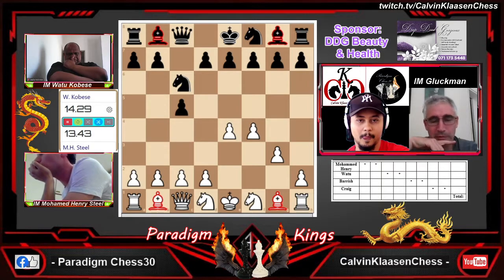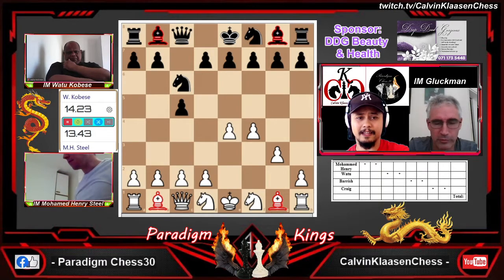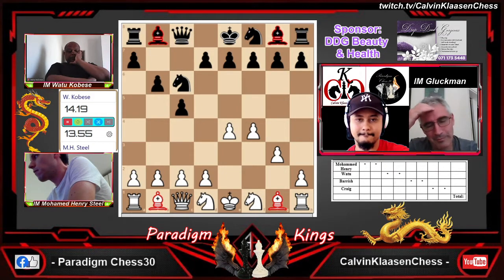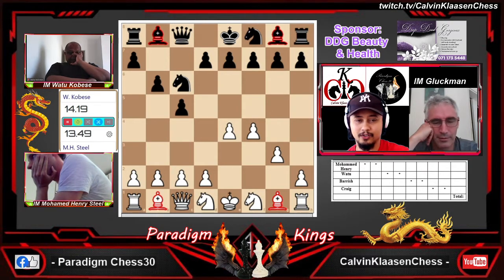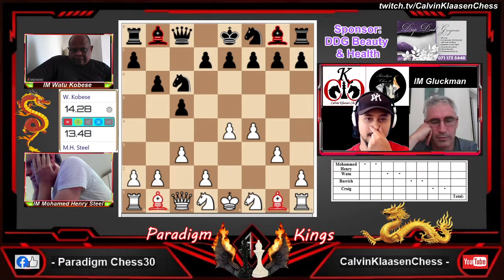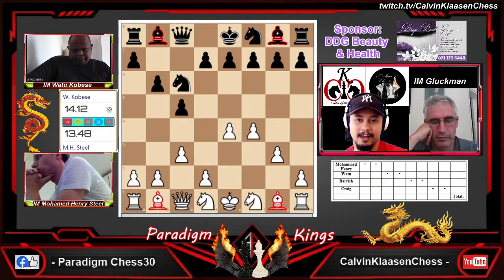Unless Henry might be thinking of f4 as well — I wouldn't be surprised, he likes to gain space that way. F4 is on the board. I'm not convinced you should be opening up squares around your king. This time he hasn't allowed dragon to h4 like Daniel did. B6 played by Watu, and now Henry has responded with c3 — a lot of pawn moves by white, controlling the center. I wonder if he's playing d4 with a big center, which is typical of Henry's style.